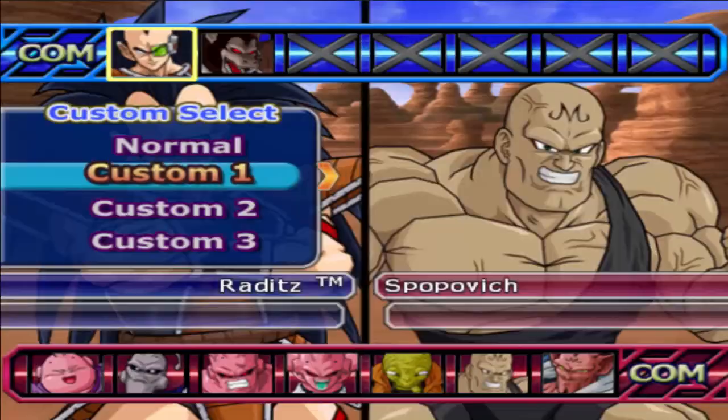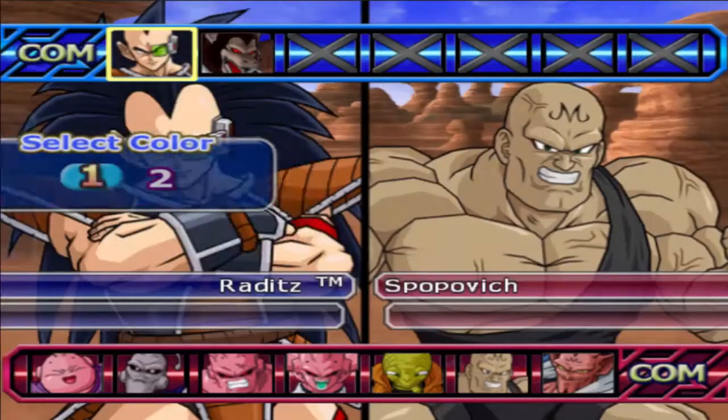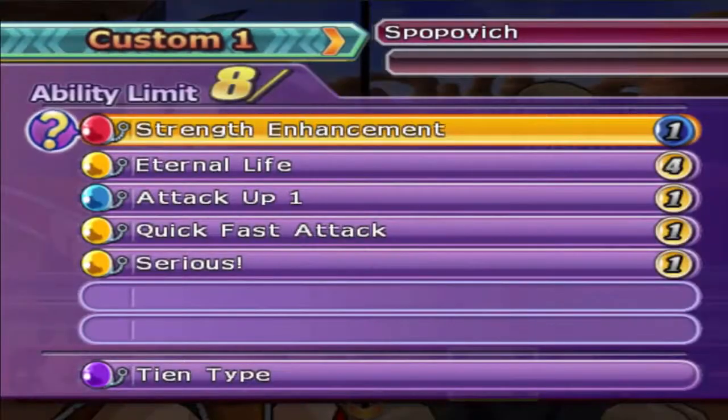We have Raditz here with two different AIs — Goku and Cell — both with power body. We're just gonna go ahead and see how he does. Raditz was pretty impressive in the recent Westkai 2v2 going up against Ginyu, with his Dende's healing build, kind of similar to Ginyu's but a little bit different. Not eternal life, but still pretty similar fighting styles from both of them.